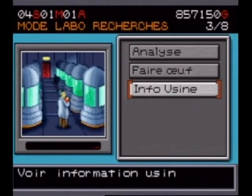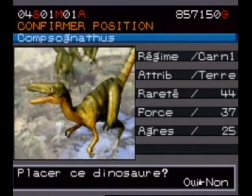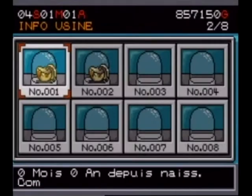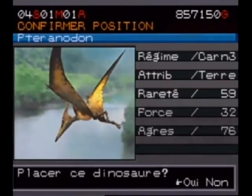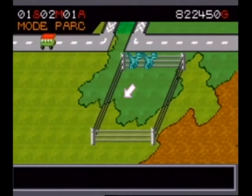The Compsognathus — you can see it says 'Carnivore 1,' meaning it's a small carnivore. There's also Carnivore 2 and Carnivore 3. It lives on land, and you can see its rarity, strength, and aggressiveness. You can name the dinosaurs, though that's pointless. If you put dinosaurs that are too aggressive together or not resilient enough, it breaks the enclosure. You'll see that the Pteranodon, in a few minutes, will get sick because it's very aggressive and will start attacking the enclosure, injuring itself.